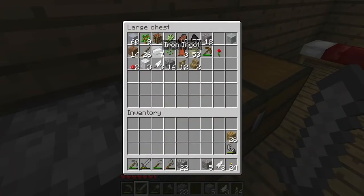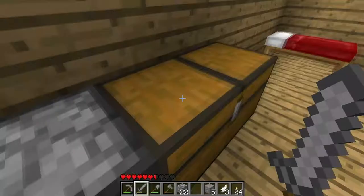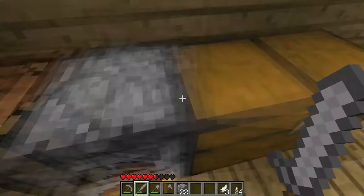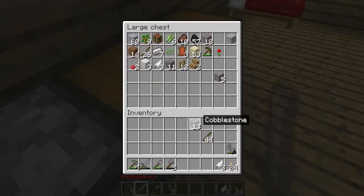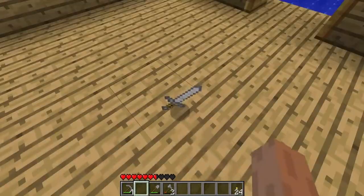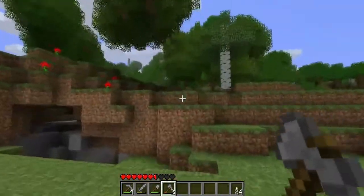My axe is almost gone, so I need to make another axe, along with a couple pickaxes. This iron ore can go in there for now. Let's go get more wood and finish up that tree right there.